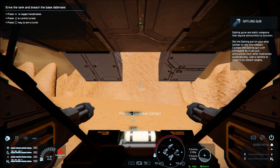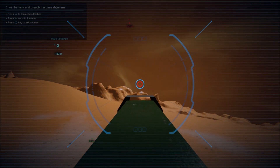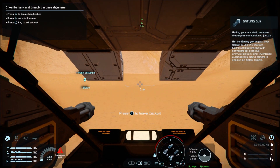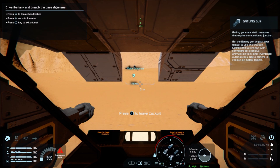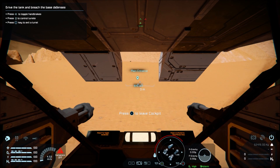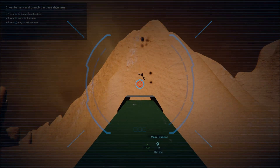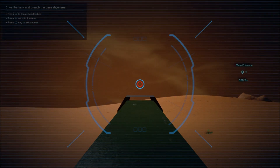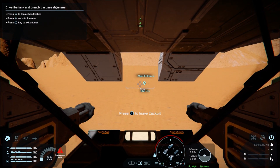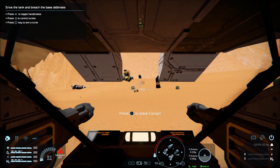Hey ho, I'm going to ignore him for now. Okay maybe not, because I am getting beaten up a bit. Let's go down to control turrets. I should have put the handbrakes on like it's telling you to do. He's dead - where's the other one? Can't see it. Really need to start putting my handbrakes on with the left stick. Handbrakes are on.